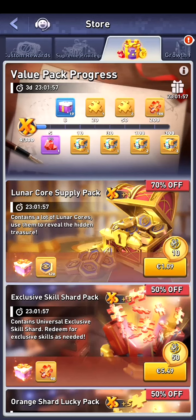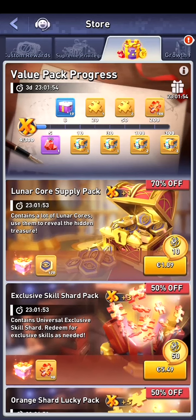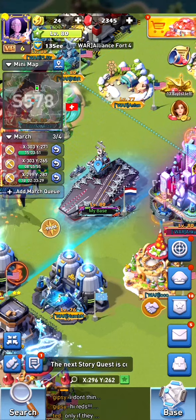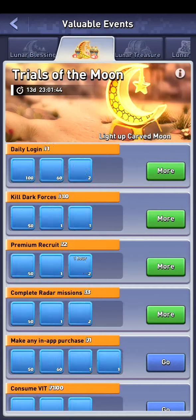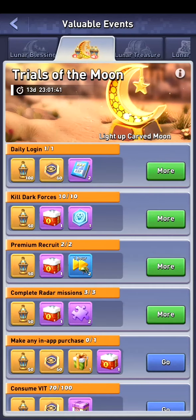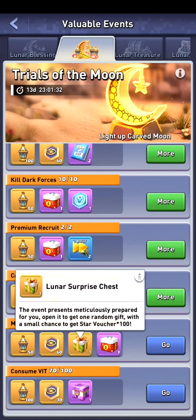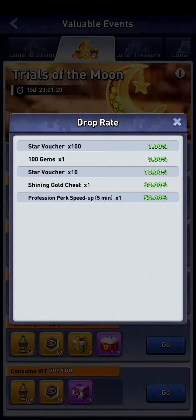If you go into the store, we've got the value packs, and the value packs will give you lunar cores to open more treasure chests — those are the items I would buy. The things you can get include skins, decors, gold shards, level three rare scales, and so on. Interestingly, there's only one lunar surprise chest, and you can only get it via buying one item a day or when opening the boxes.